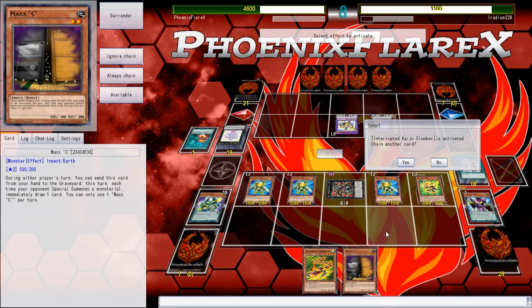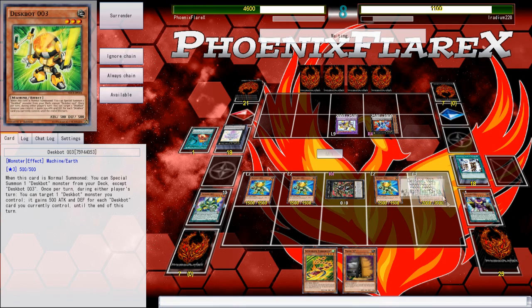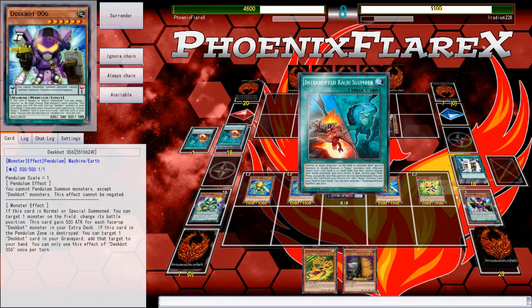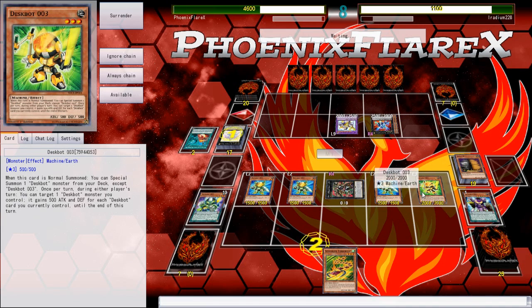This Maxx C was a turn late, so I mean I guess I have to deal with that somehow. Let's see — this gains 500 for every Deskbot card you currently control, so it gains 1, 2, 3, 4, 5, 6 — so it gains 3K. Okay, so he's able to do multiple Interrupted Kaiju Slumbers. I'm going to go ahead and drop this Maxx C, and I'm going to activate Deskbot 3 and boost one of the Twos.